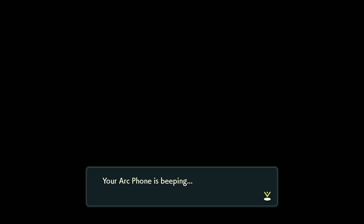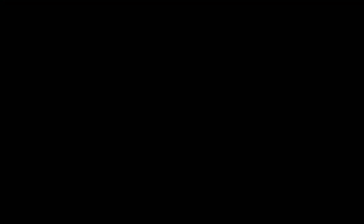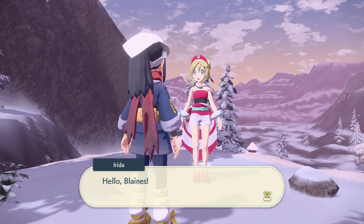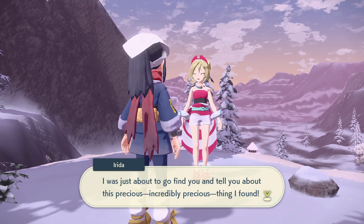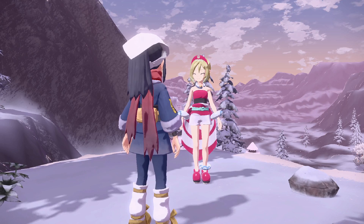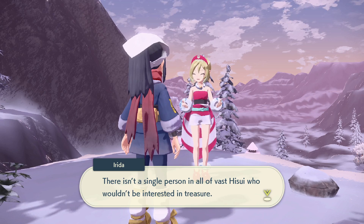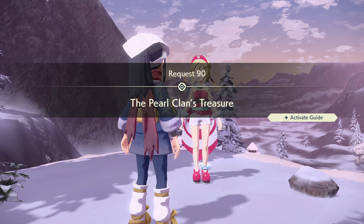As soon as you finish the main game, you're going to wake up in your house with your ARC phone beeping, and you're going to get the 'seek out all Pokemon' objective once again. That's triggering the main story for the postgame. The first things you can actually do are go to Alabaster Ice Lands and the Crimson Mirelands to get the special clan treasures from both the Diamond and Pearl Clans.